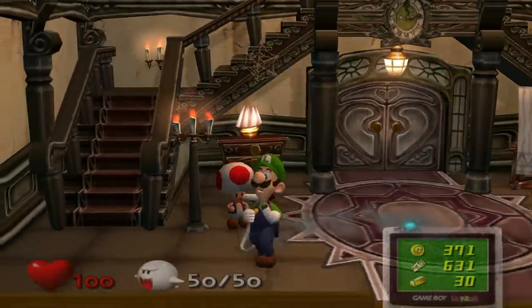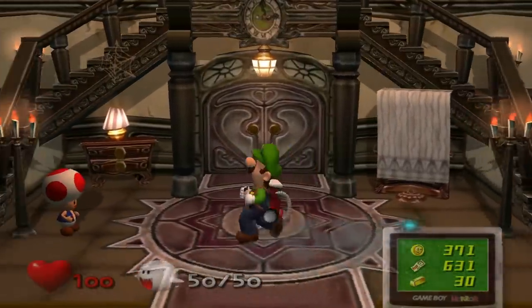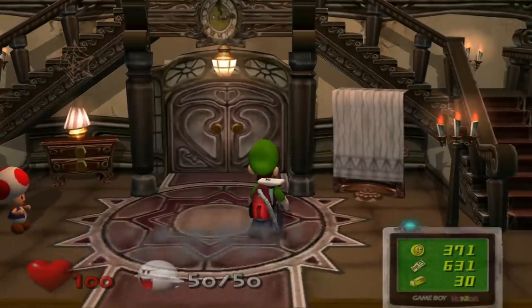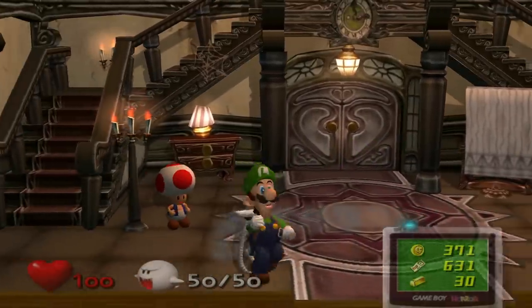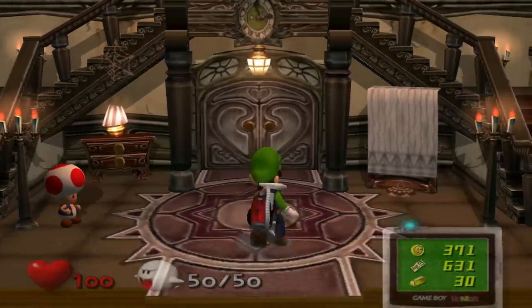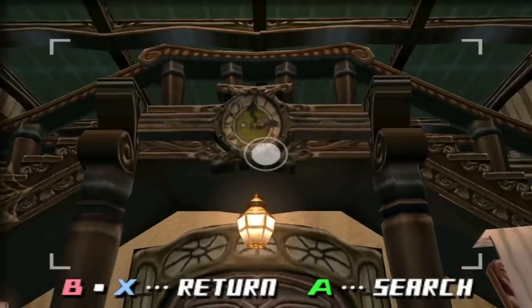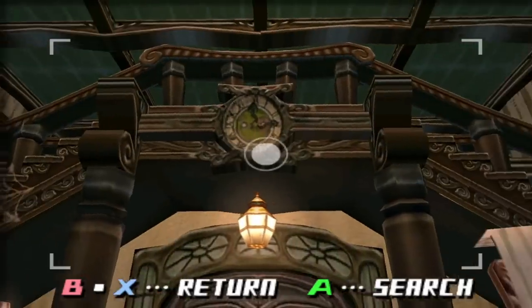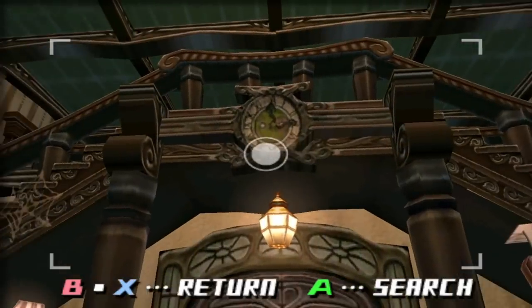Right after Luigi walks through the doors, you're greeted with the foyer, which has this really nice open design. Now, I know foyers are normally known for that kind of design, but this one in particular just exudes some good vibes. You can see a clock up here which seems to be stuck at three o'clock, because no matter how long you wait here in this foyer, it will not change at all.